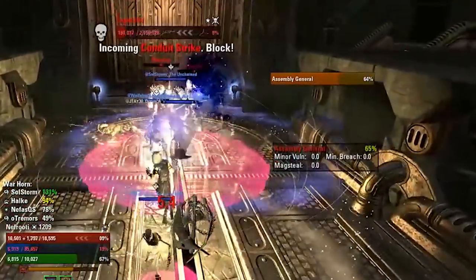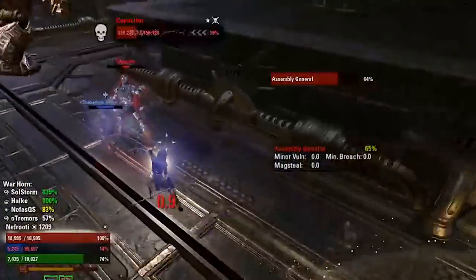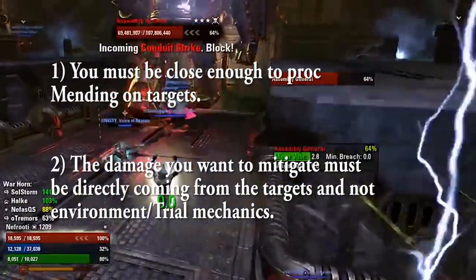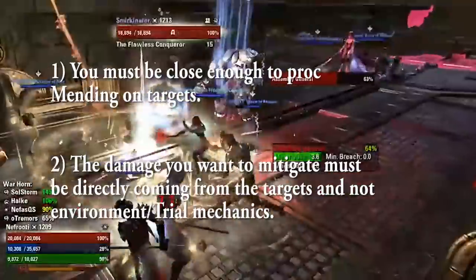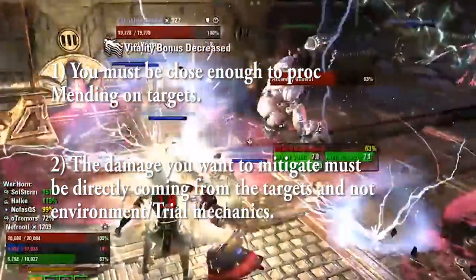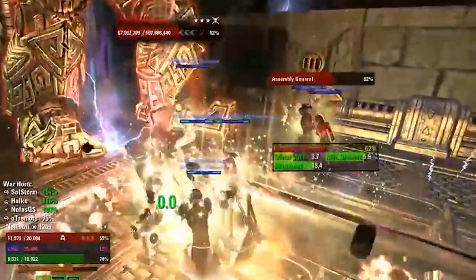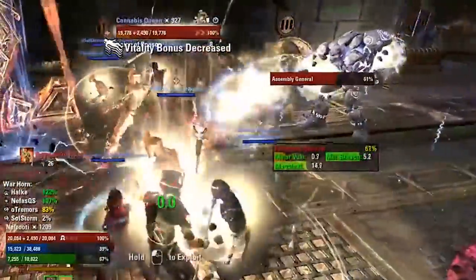So in order to use Mending effectively, you basically need to fulfill two requirements. Number one, you have to be in range for Mending to work. Number two, Mending must only be used for direct damage coming from the bosses or mobs. I'll put a list of fights where you could definitely use Mending to great effect in the description down below, but hopefully some of you have learned a bit from this video, and as always, have fun, stay safe, and have a great adventure, guys.